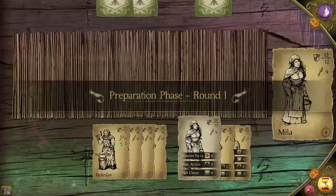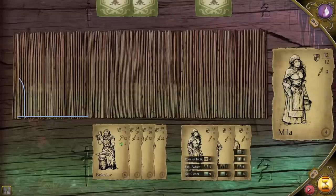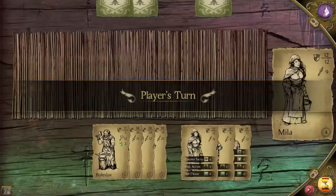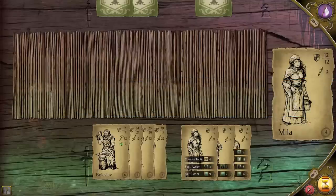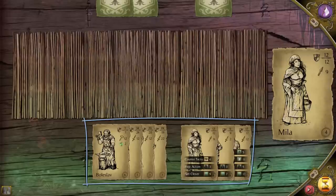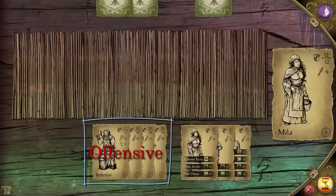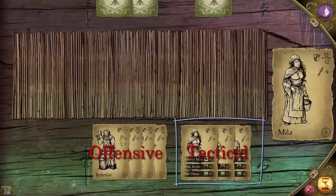The first thing that happens behind the scenes is the initiative roll, and it determines who goes first. This is completely random. Your deck is made out of your current party members, be it from the exploring party or the village. They are then randomly split into two hands: the offensive on the left hand and the tactical on the right.